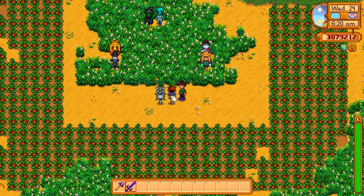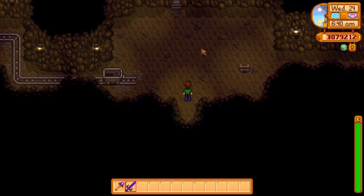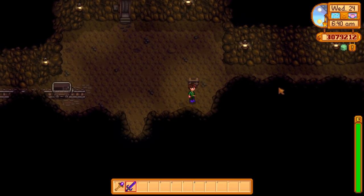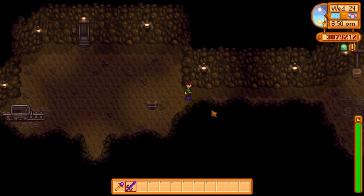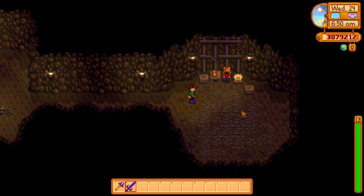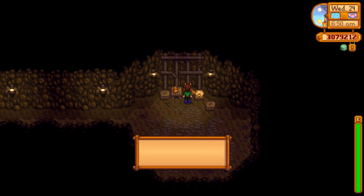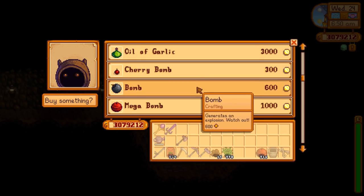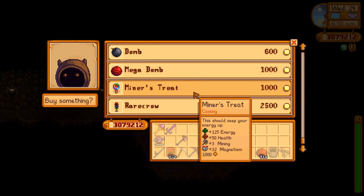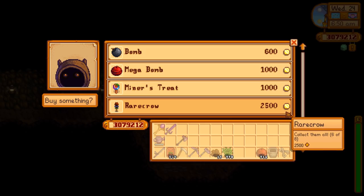Next is this little guy who happens to look like a dwarf, which is fitting because we get him from a dwarf. The dwarf is found in the entrance of the mines. At first he's blocked by a purple rock barrier - you can get an upgraded pickaxe to break that or use a bomb. Once you enter, you find him hiding in the corner. He sells a variety of things, some quite expensive, some quite useful. The rarecrow costs 2,500 gold. By the time you get here you probably have enough money, and you can buy this one anytime so there's no rush.